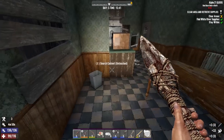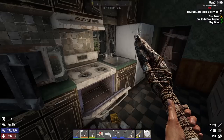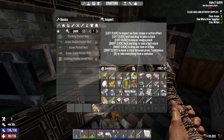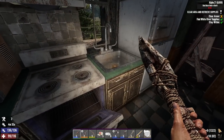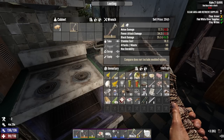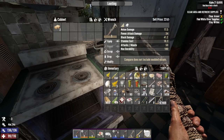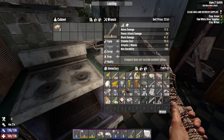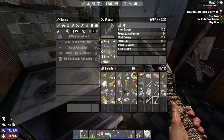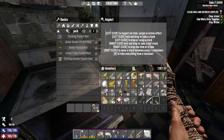I wonder if I'm getting close to being able to craft the minibike — I'd really like the extra storage. Let's scrap those chairs; I specifically pick them up just for the wood. Comparing these items — mine's worse. Should I sell or scrap it? I'll scrap it just to save room.